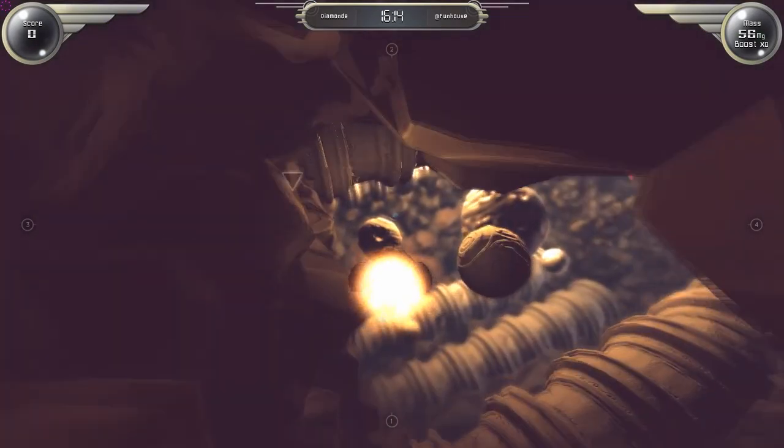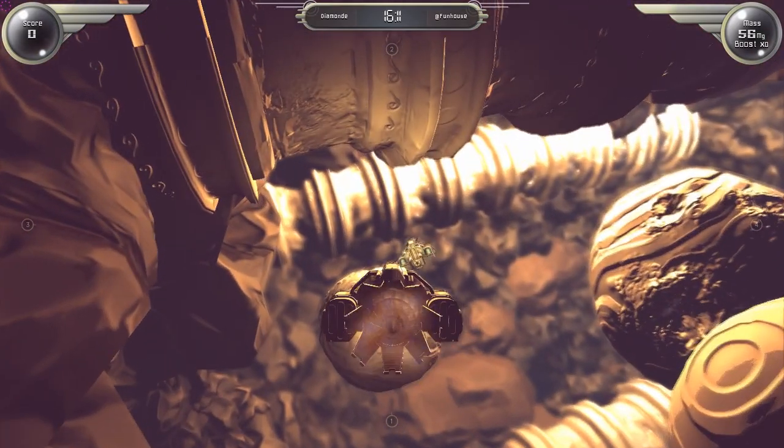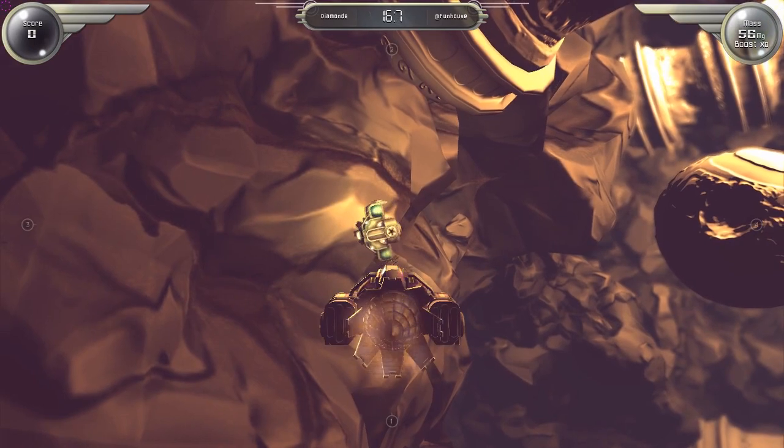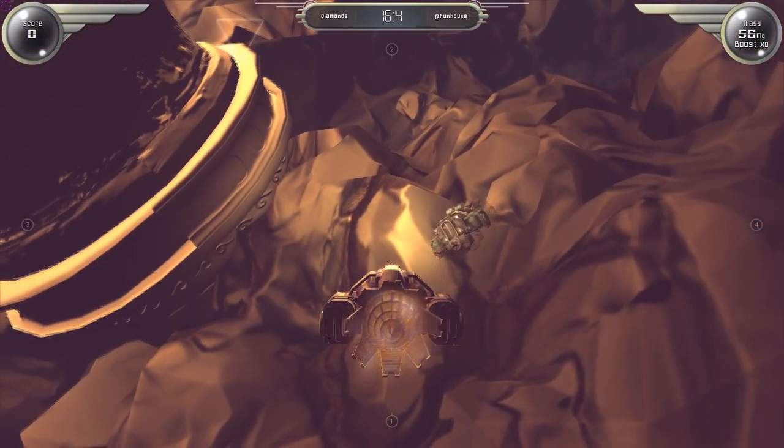If the session contains more than one player, encounters between ships are inevitable. In these cases the player may either choose to fight or run away. We will cover fighting in a moment.